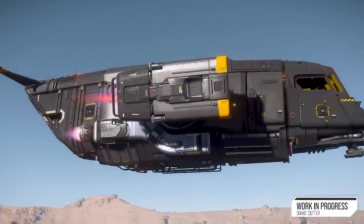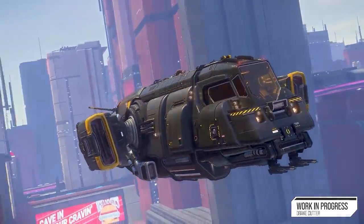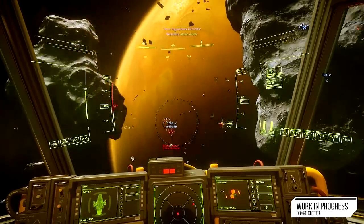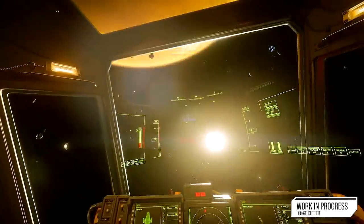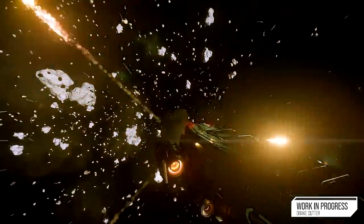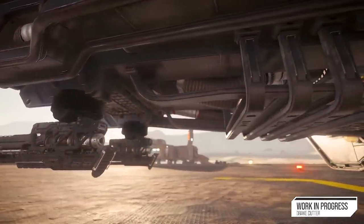Hello and welcome to some more Star Citizen. We have a preview of the new Drake Cutter and the updated Origin 600i rework for the Explorer and Touring variants. So the Drake Cutter - is it the best starter ship? I actually think so, but it's going to be based on price which we don't 100% know yet. The Drake Cutter is the new straight-to-flyable ship coming out with Alpha 3.17.4 and the Intergalactic Aerospace Expo.